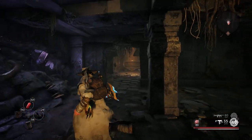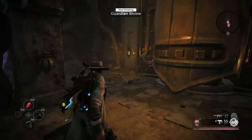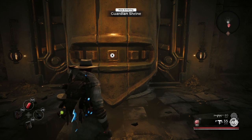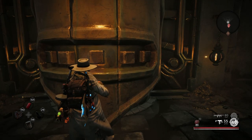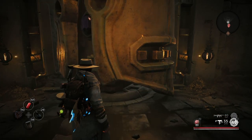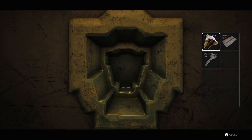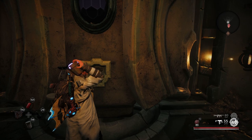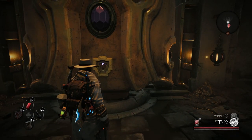Once you actually get here to the Guardian Shrine, you're going to see this big wall right here, and it gives you a prompt to select X or whatever. That's basically going to open up the ability to insert the Strange Cure-Oh — as you can see, it's shaped exactly the same. As soon as you put it in there, the door will open, as I'll demonstrate right now.